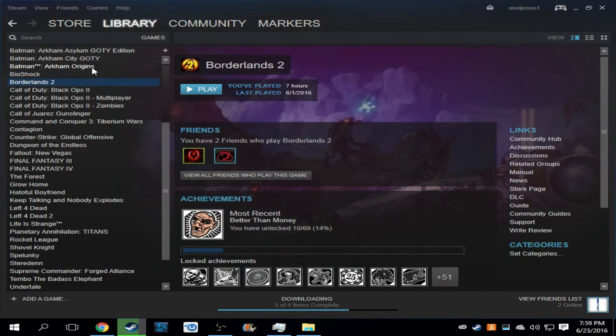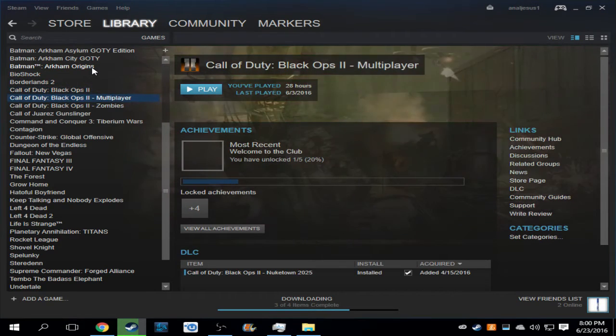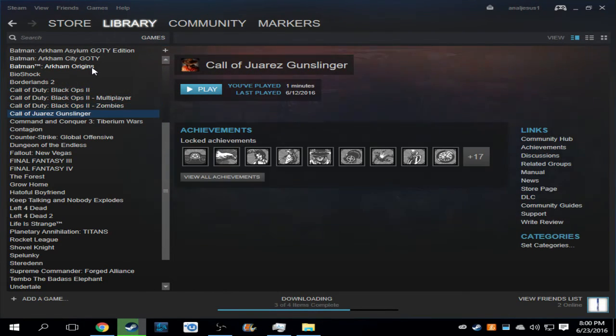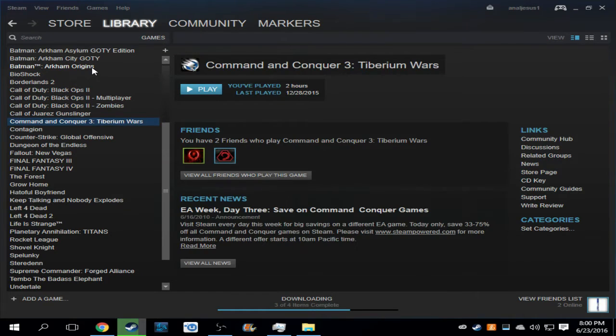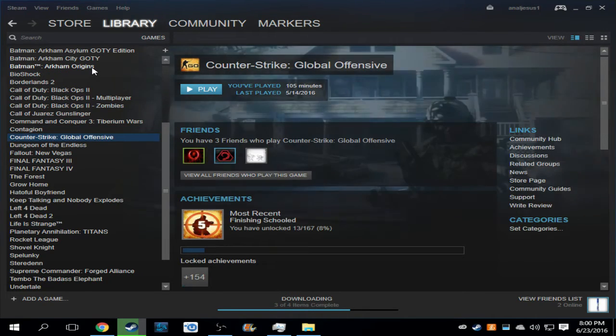Bioshock, Borderlands 2. Borderlands 2 is a lot better than the first — it's a lot less walking and it's a lot more colorful of a world, but I just like the first one more. Black Ops 2, Call of Juarez — this is one of the games I got on a Humble Bundle. Command & Conquer 3, Contagion, CS:GO.